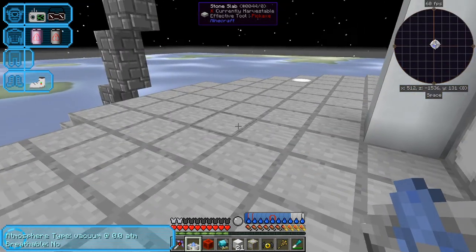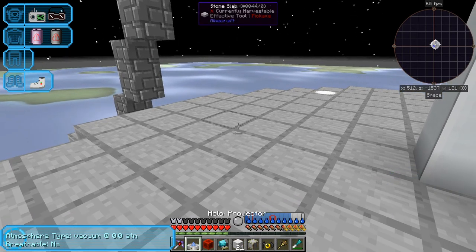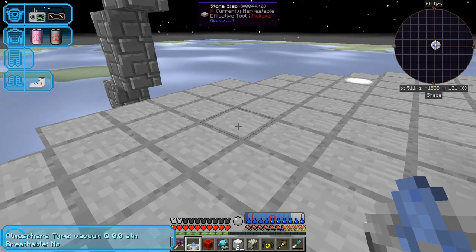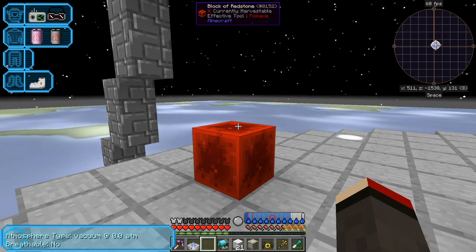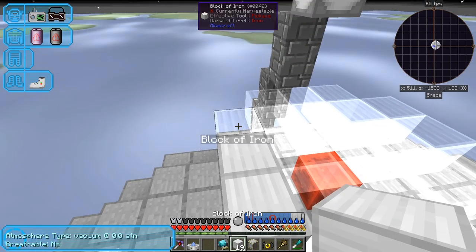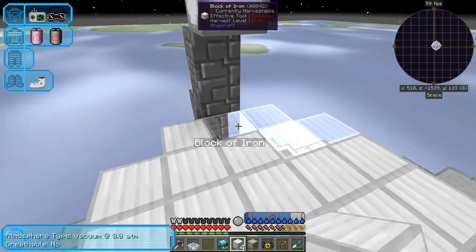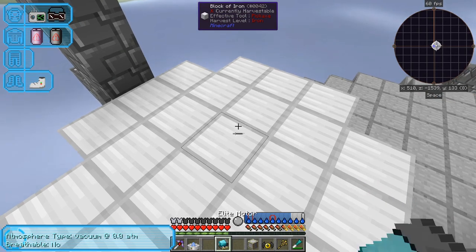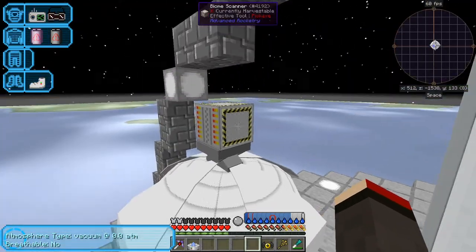Up here I'm planning to put things like an unmanned assembly machine. I think that will do. Let's start with a block of redstone. The motor goes in the middle and this goes on top of it. So now right clicking this, it's actually doing a biome scan. I actually don't know what else it does — it doesn't seem to need power, it just seems to work by itself.